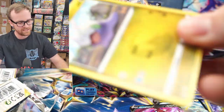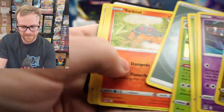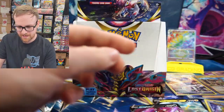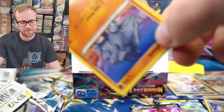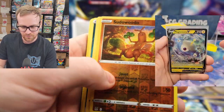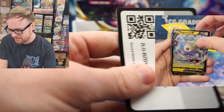We got two packs left. This has been an absolutely crazy box, even without an Alt-Art. We got the Clefairy and the Orbeetle. Code card for you guys. All right, we've got our last pack. Let's get that Alt-Art Giratina right now from this box. We got the Sudowoodo and the Clefable — nothing too crazy there. Code card for you guys.